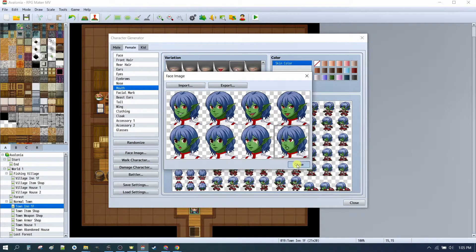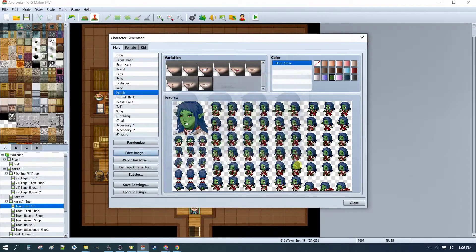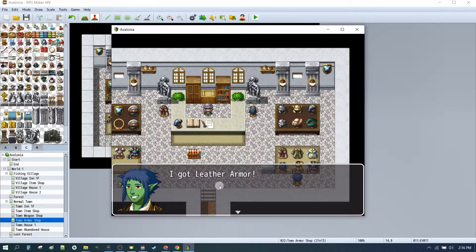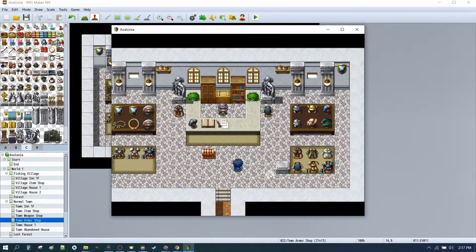And here are some faces that we've made for our own custom player characters. We can have them happy, angry, or sad, and you can use those in conversations. We also looked at how to change your character depending on whether or not you have armor, and what kind of armor that you have.